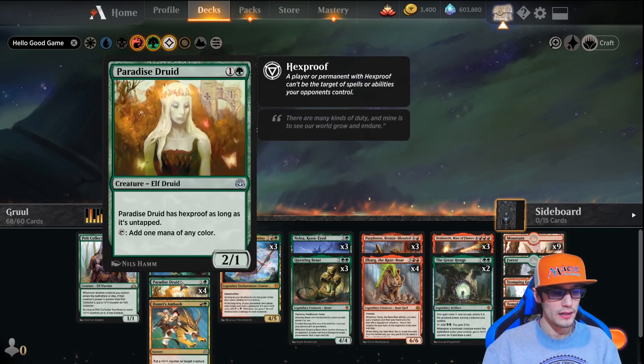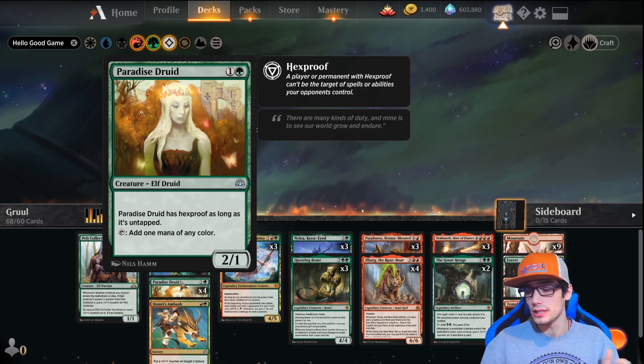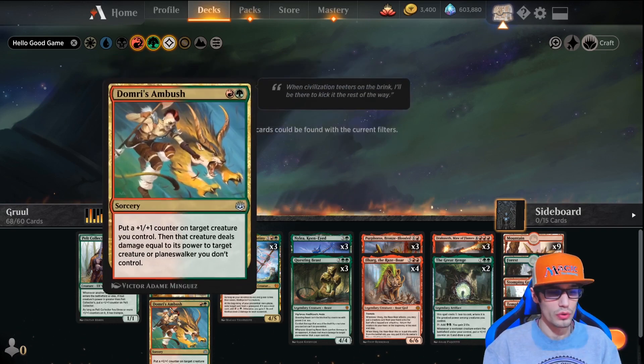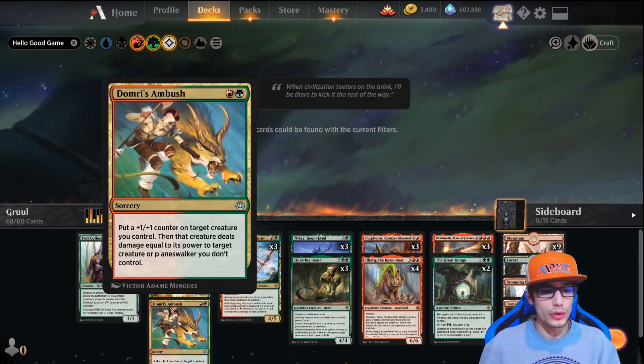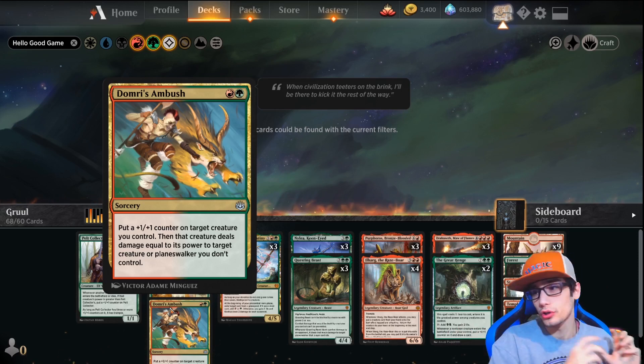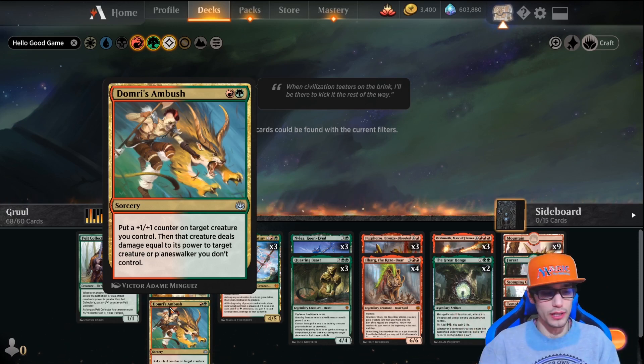Paradise Druid — as long as it's untapped it has hexproof, and you can tap it for a mana of any color. We have a single Domri's Ambush: put a +1/+1 counter on target creature you control, then that creature deals combat damage equal to its power to target creature or planeswalker you don't control. It's really nice to be able to smash out a planeswalker.